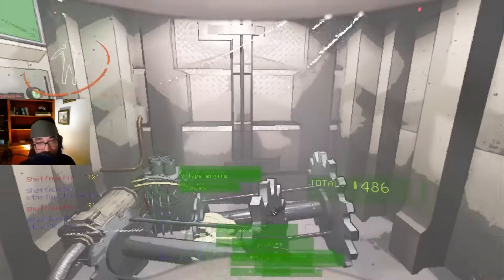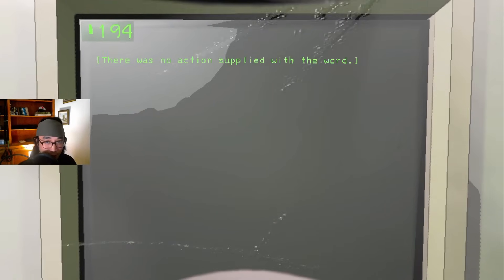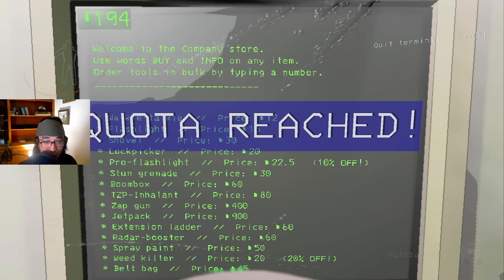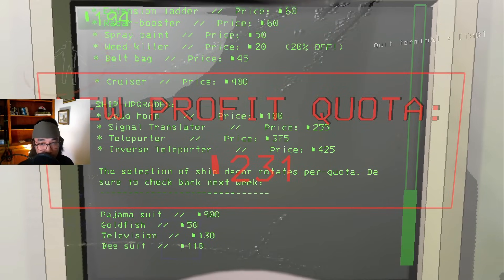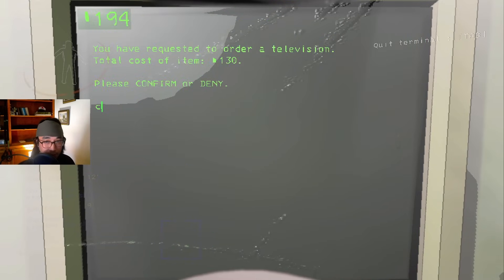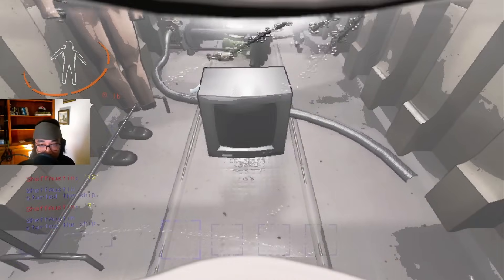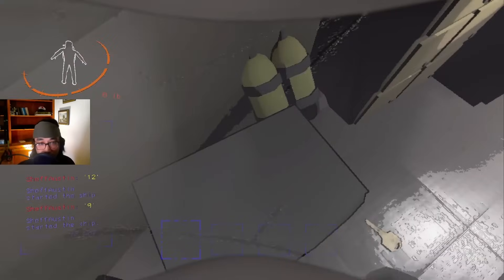I probably should have bought furniture first - I forgot the entire reason why I'm doing this run. 231's not bad either way. We can buy a television still. Would have helped earlier - maybe I would have gotten 220 or something. I don't really have a way to confirm if these furniture pieces are helping.